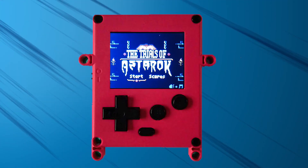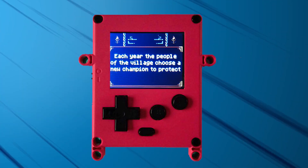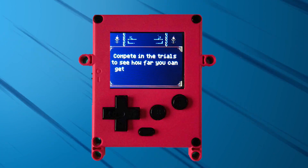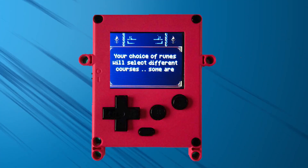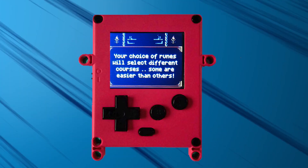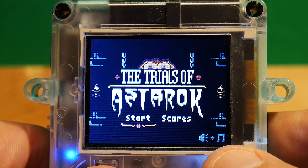Let's read the description: 'The Trials of Asterok — each year the people of the village choose a new champion to protect them from Asterok. Compete in the trials to see how far you can get, and you could be that champion.' Your choice of runes will select different courses — some are easier than others. It's time for the Trials of Asterok, or 'Asterak' if you're from Wisconsin.